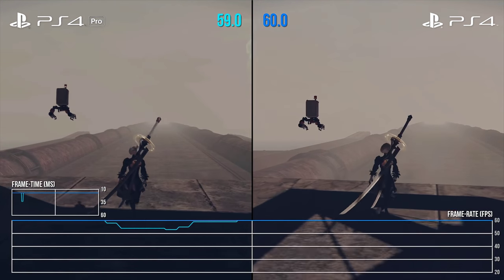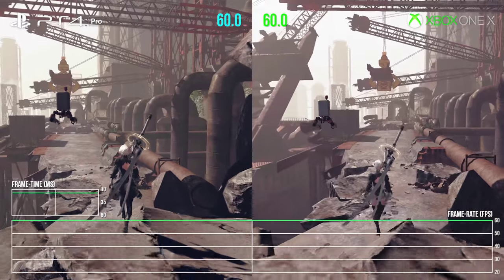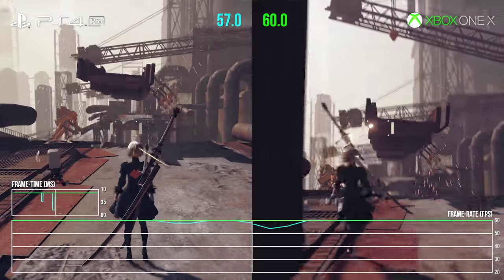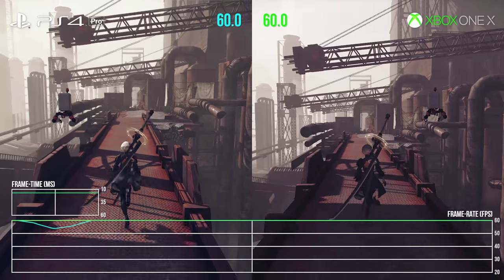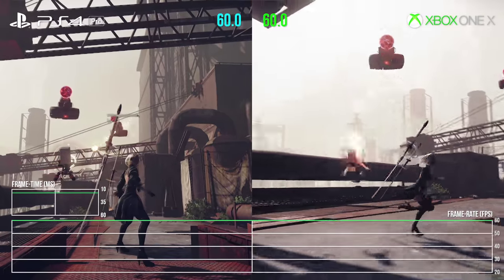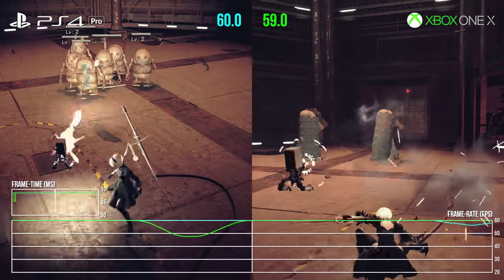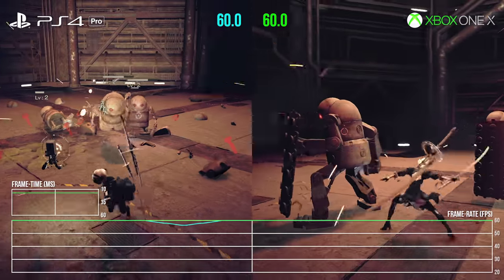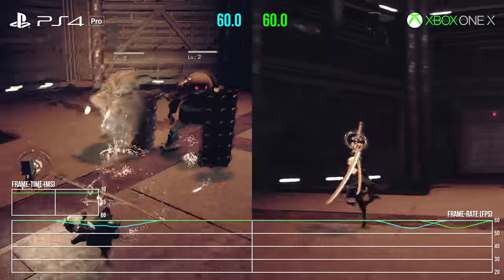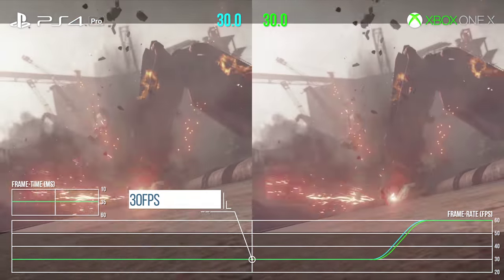Going head-to-head between X and Pro, at their best both enhanced consoles hand in 60 frames per second. But there's a curious intermittent hitching we noted on PlayStation - you can see it here as the bridge drops. No problem at all on Xbox One X, which plows on at 60 frames per second as per normal. As we move into combat though, we lose our like-for-like lock, and in highly explosive scenes the X is still losing performance. There is no 60 frames per second lock here based on this demo code. In this sense Nier operates quite similarly to the PS4 Pro version, though the key point of separation will come in the boss battles where the engine is really put under stress.